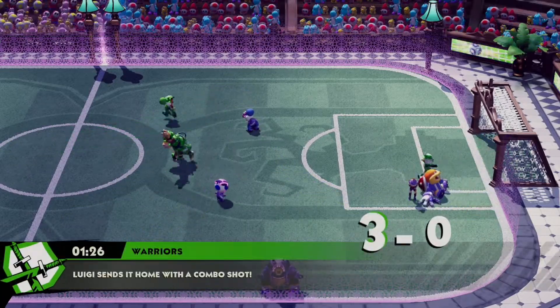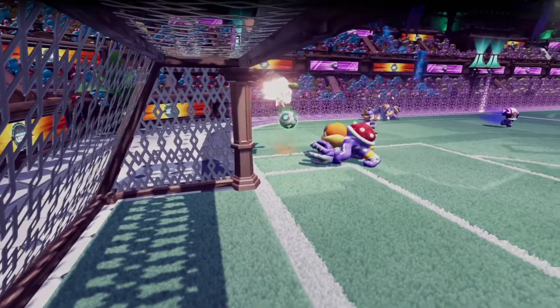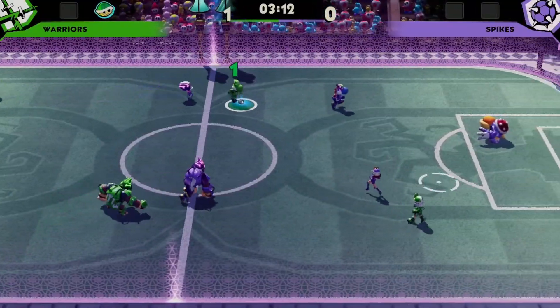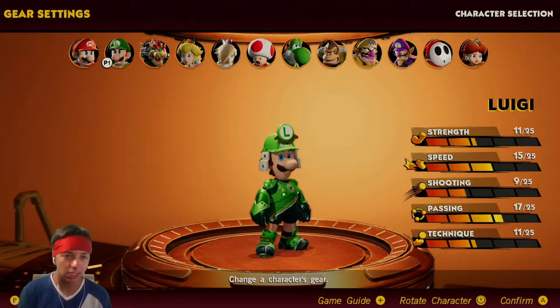Don't get this Luigi build mistaken though — this guy can make a bunch of sneaky goals as well. If you have a high-passing character that uses a free pass to this Luigi, expect a lot of goals because he breaks away a lot easier than you'd expect. Let me show you his exact gear specifications.